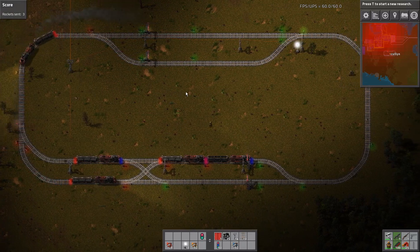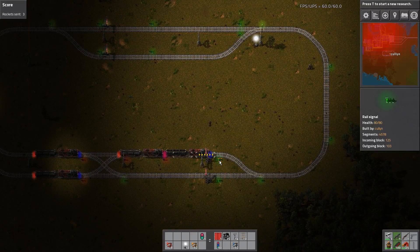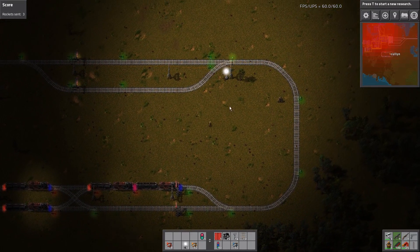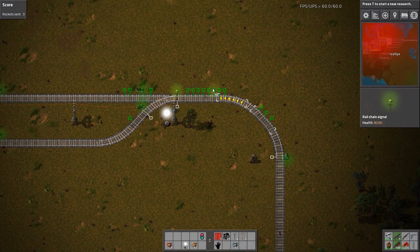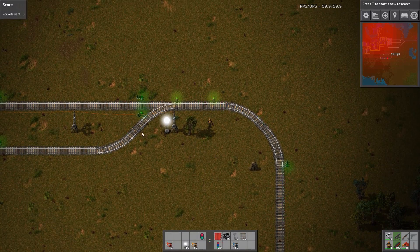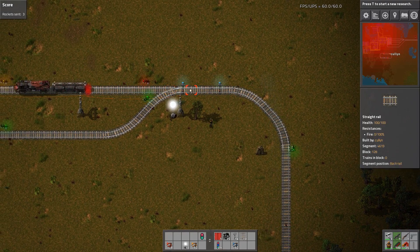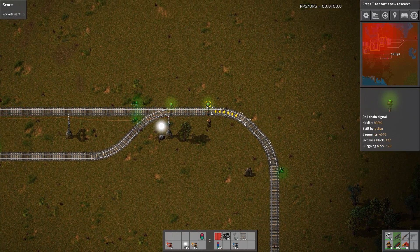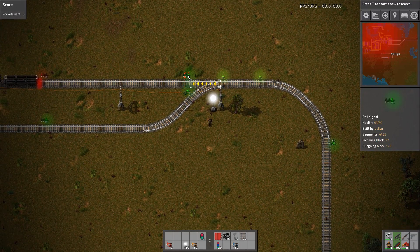It's Cullen here. In this episode of Factorio Quick Tips I'm going to detail rail signal usage and other tricks and tips. There are two types of signals: there's a chain signal, which will repeat the signal after it, and a normal block signal.